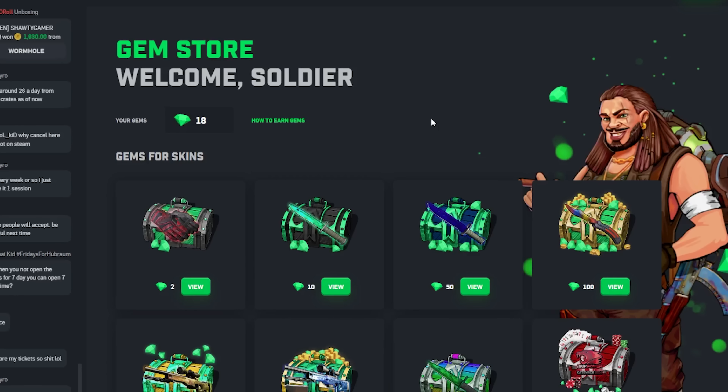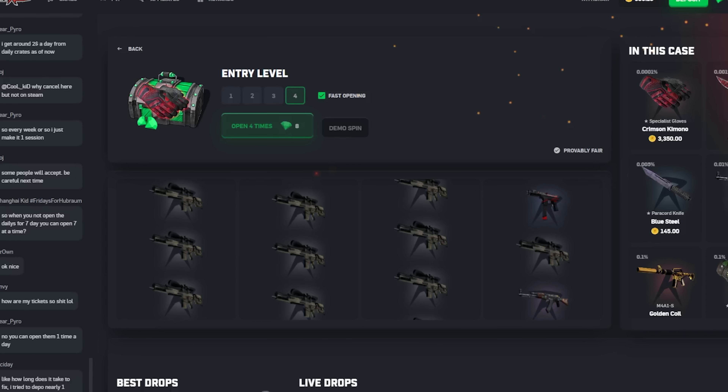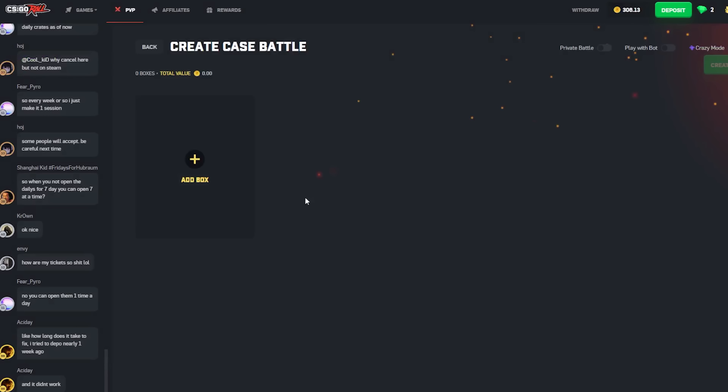Quick gems — have some gems here, let's try a quick gem opening, pal. Pull the top item, it's been pulled apparently three times already. One more try — and nope. All in time, I guess, let's go.